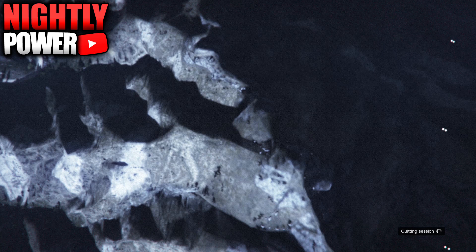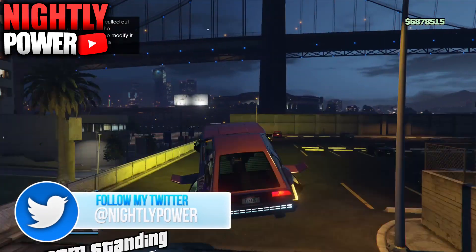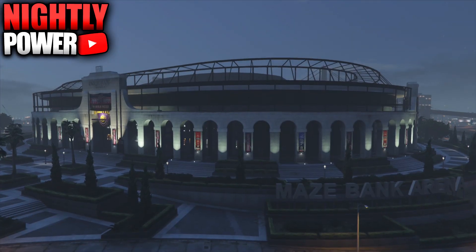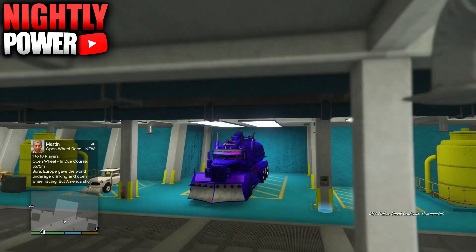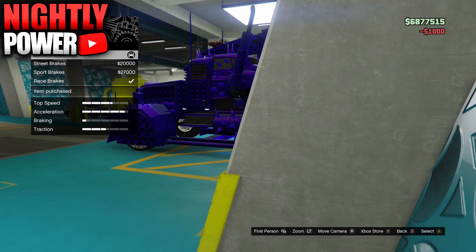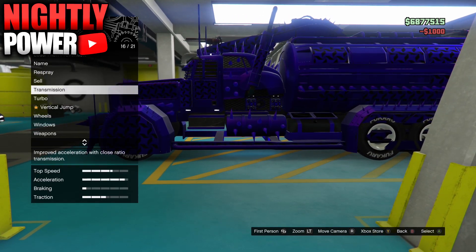Once you get back to a GTA Online session, make your way over to your arena workshop. When you get inside your arena workshop, make your way over to your Cerberus. Hit right on the d-pad, and if you get the mod shop menu inside of the parking spot, then you've hit the glitch. From here, you're going to change one thing on the car and then you're going to sell it.